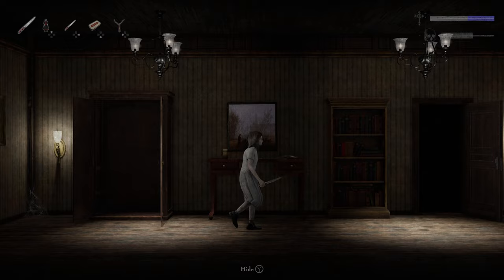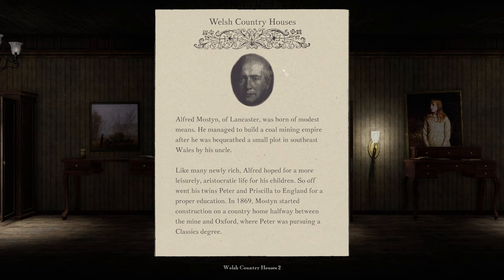Welsh Country House 2: Alfred Mostyn of Lancaster was born of modest means. He managed to build a coal mining empire — why is it always coal miners with these creepy houses? — after he was bequeathed a small plot in southeast Wales by his uncle. Like many newly rich, Alfred hoped for a more leisurely, aristocratic life for his children. So off went his twins, Peter and Priscilla, to England for a proper education. In 1869, Mostyn started construction on a country home halfway between the mine and Oxford, where Peter was pursuing a classics degree.